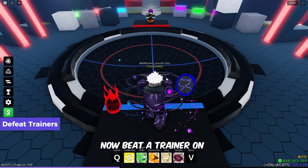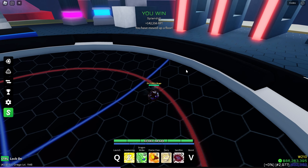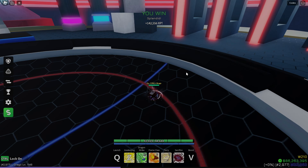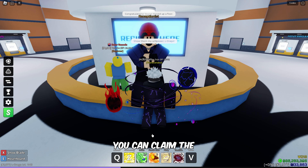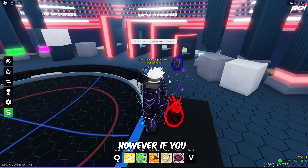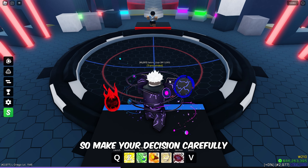Now, meet a trainer on each floor to move up a floor. If you're unsure about continuing a level, you can claim the reward and exit. However, if you die on any floor, you'll lose the chance to earn any rewards, so make your decision carefully.